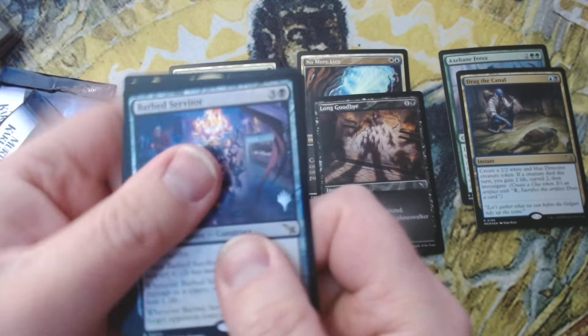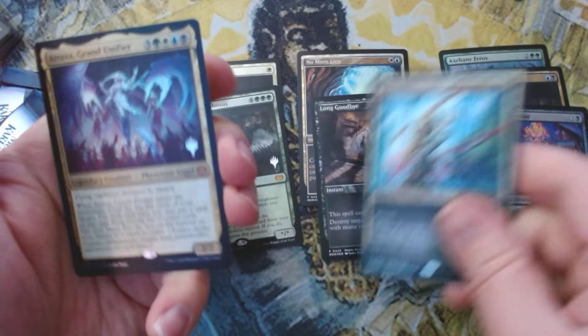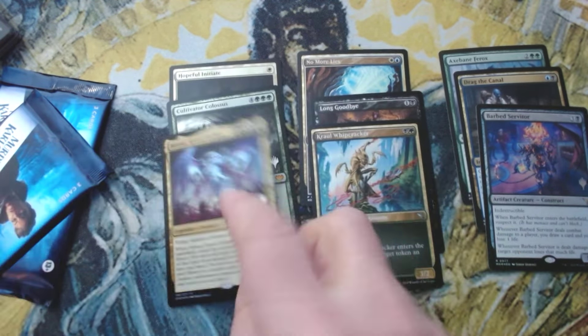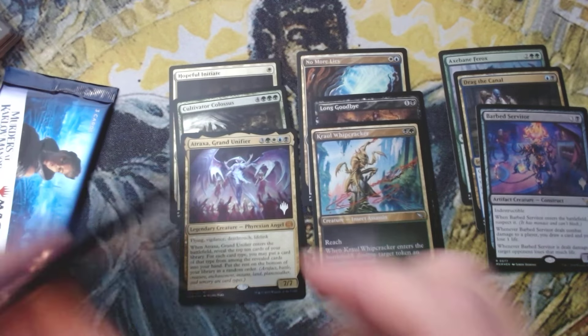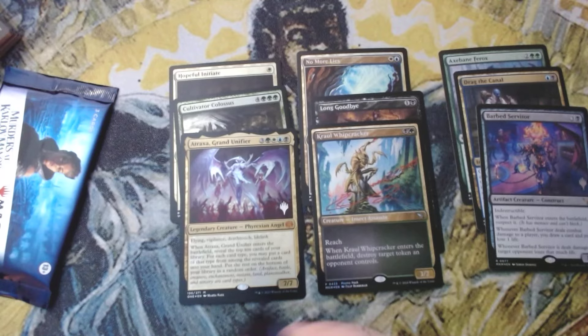Cute card, nothing great, Barb Servitor, Crawl Whip Cracker, and Atraxa, Grand Unifier — very nice! This box has been really good, really really good. I'm very happy.